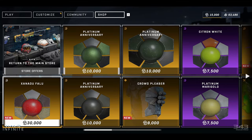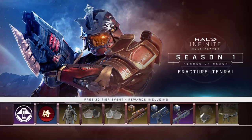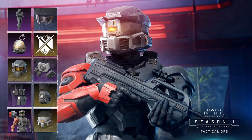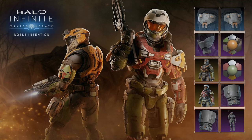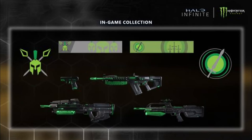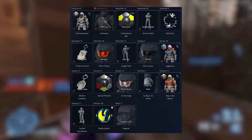Now let's get into the CU32 update. The first thing is the Exchange Shop, which is essentially just a free shop in Halo Infinite. It's going to have a bunch of old items that people weren't able to get, so items from old events like the Tenrai event, the Cyber Showdown event, the Tactical Ops event — all those events that people missed out on are going to be rotating into the Exchange Shop. Old ultimate rewards are also going to be added.